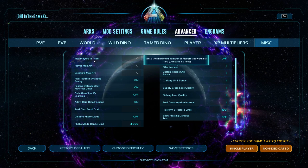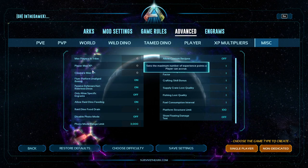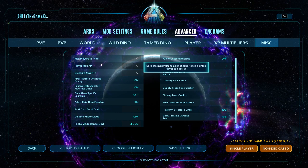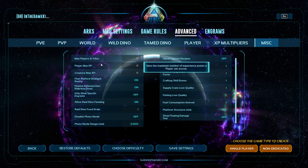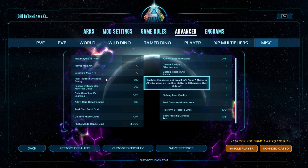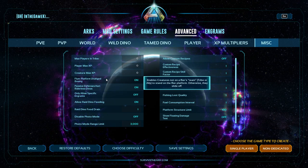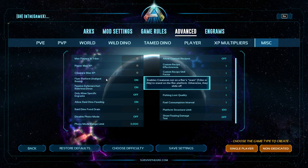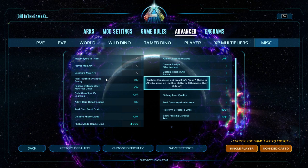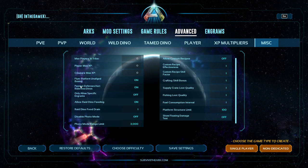Miscellaneous is just some other settings that don't fit elsewhere. You can limit the maximum players in a tribe, the max XP a player can get, and the max XP a creature can get. I'd recommend not touching any of these and leaving them at default unless you're going to customize your level curve, which requires editing your INI file. Unaligned Basing for Flyer Platforms: when you build a platform saddle on a Quetzal, this allows other things to be affected by the saddle — can they land on it, can they ride around on it? I like to have it on for more dynamic gameplay opportunities.